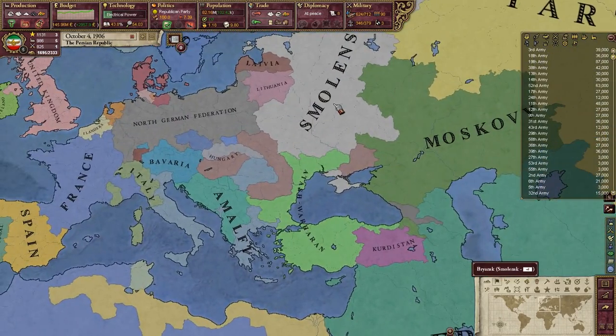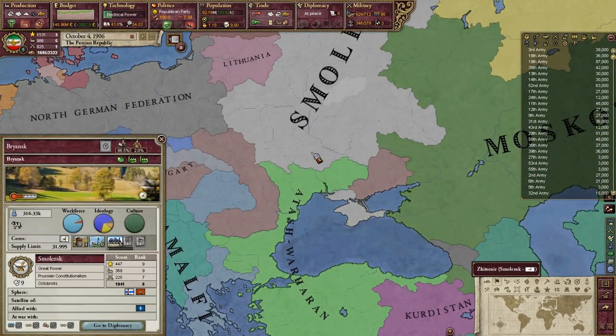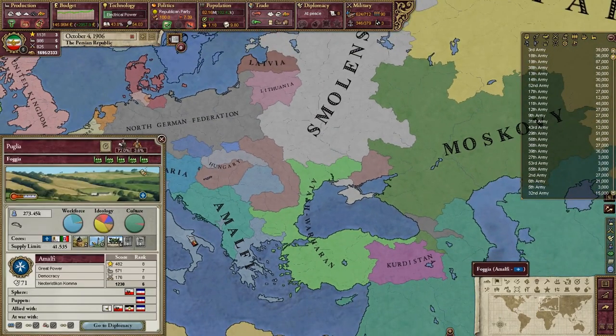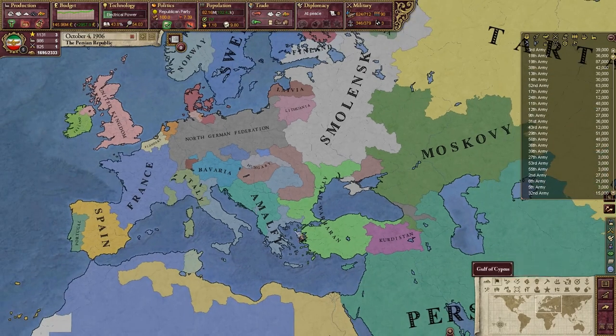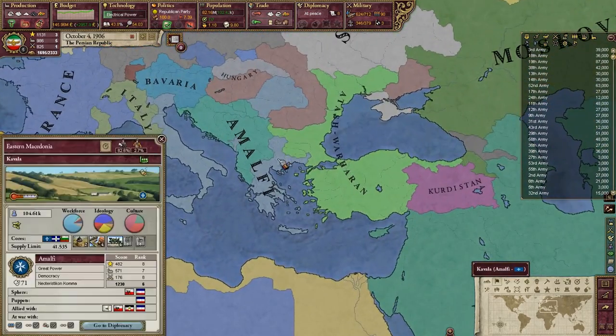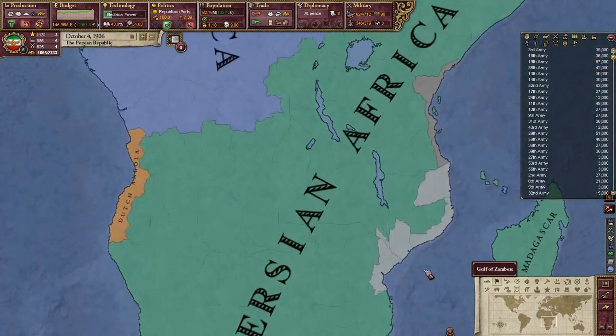The potential great war with Smolensk is not necessarily going to happen — it should be very bad. I didn't realize the NGF was allied with Amalfi, or else I wasn't paying attention.